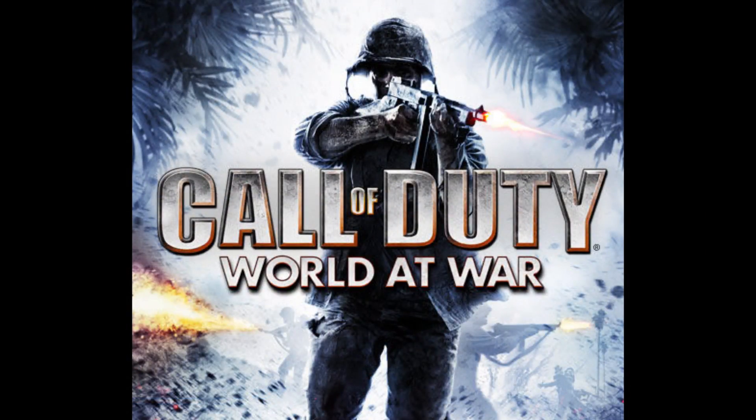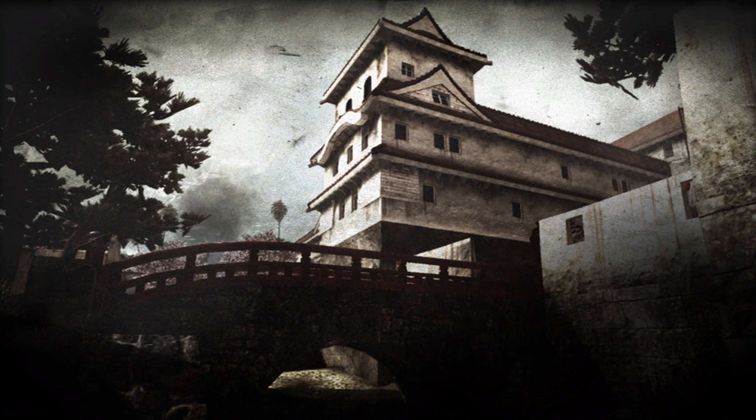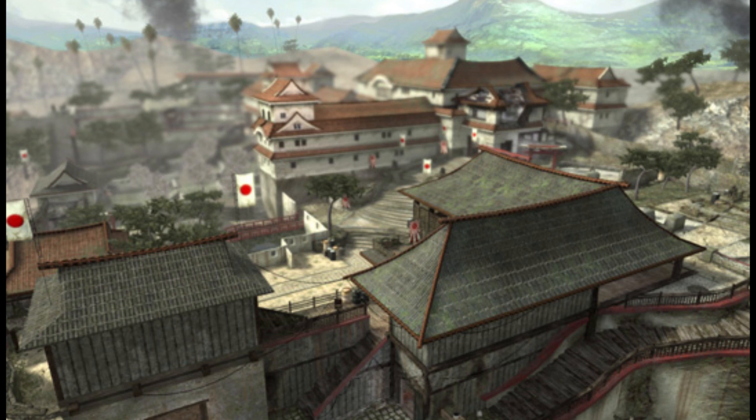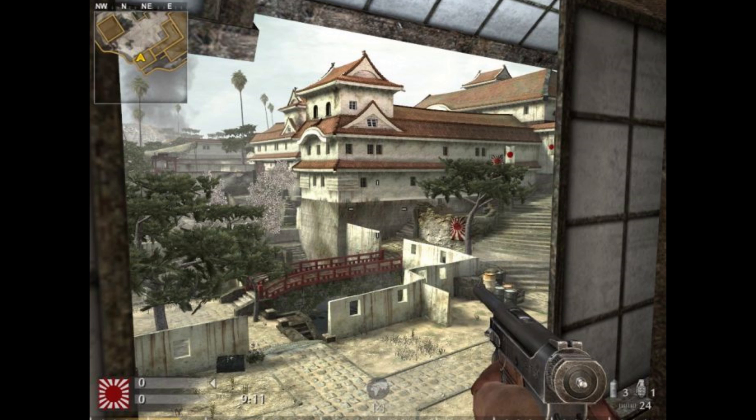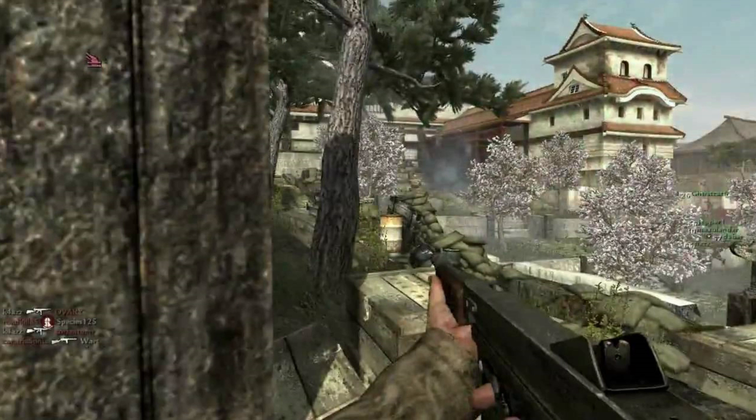For Call of Duty 5 World at War, I have chosen Castle. World at War was a great game, however I didn't think the maps were that good overall — a lot of very big maps that weren't very consistent. But Castle was an awesome map. I really loved the layout; it was like a Japanese castle, the design was really cool, and you could pretty much use any weapon you want. You could also get up on the roofs and climb around. It was very versatile and just had the edge on all the others.